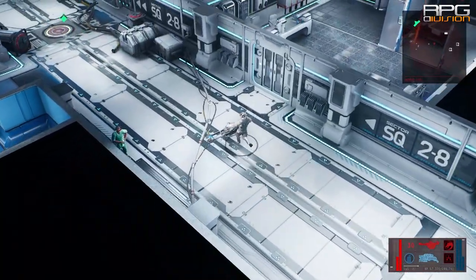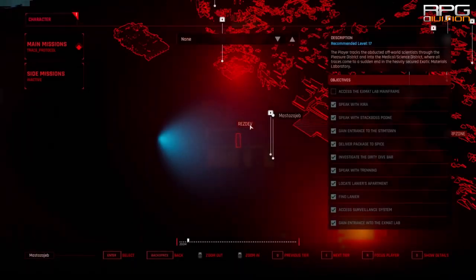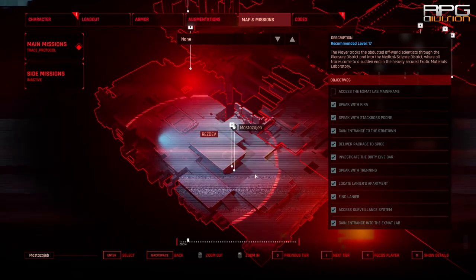As you enter the laboratory, follow the main path and go to the right. The doors to this room need to be hacked — then just enter and loot Minor Note.